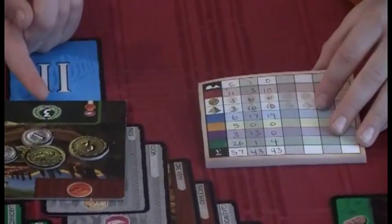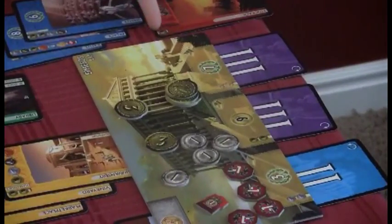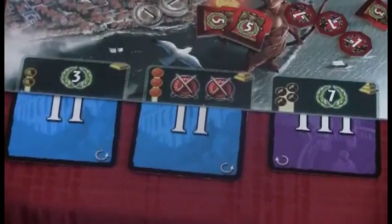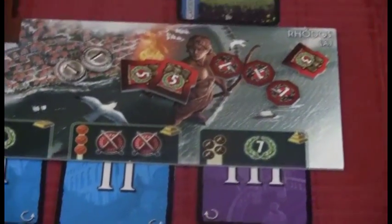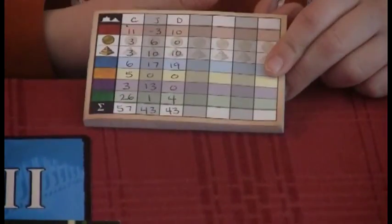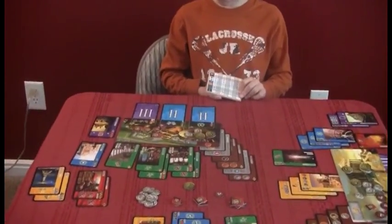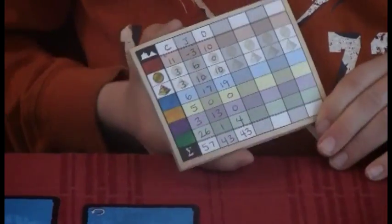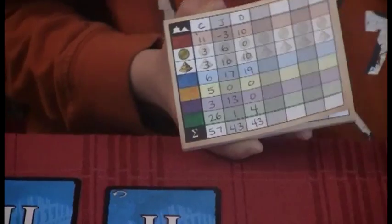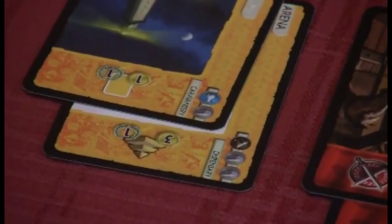Then the wonder — I got three victory points, because that's all my wonder gives. Jayden had ten victory points and my dad had ten victory points from their wonder stages and the laurels. Then the blue cards: I got six, Jayden got 17, and my dad got 19. For the yellow cards, my dad got zero, Jayden got zero, and I got five — because my yellow card gave one victory point per yellow card (that's two), and one victory point per wonder stage built (that's three), totaling five.